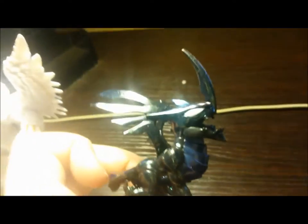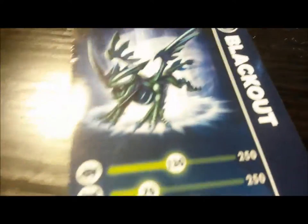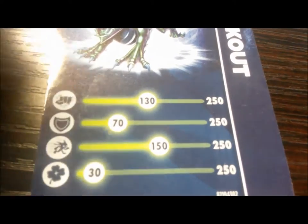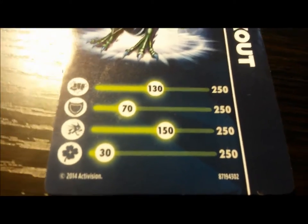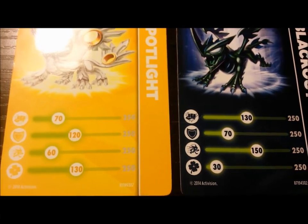He looks kind of black — well he's just black with a little bit of greenish depending on how the light shines on him. He looks green but if I get him over here next to Jaws he'll look black. Down here the new base is just kind of like a swirly chocolate milk kind of thing — I'm gonna call it the chocolate milk base. Blackout's stat card: power is 130, defense 70, agility 150 — that is fast — and then luck is 30.